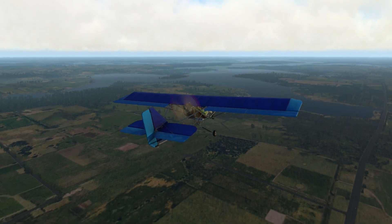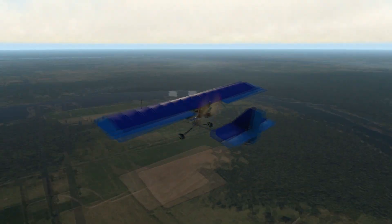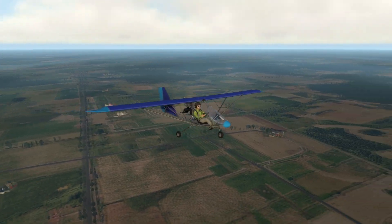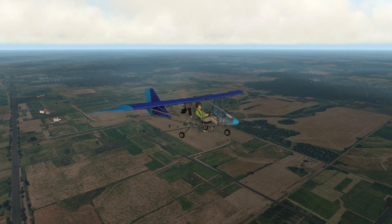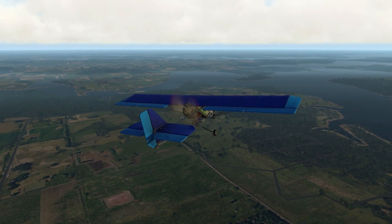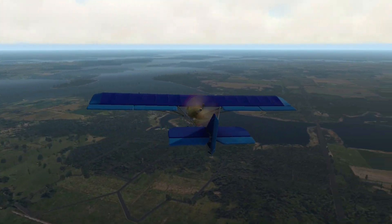I'm going to take some screenshots here. Somebody asked why the ground is so dark - it's because my cloud shadows are really dark. If you're in a real plane and you look at cloud shadows on the ground, they're really dark, even much darker than this. But I compromised.